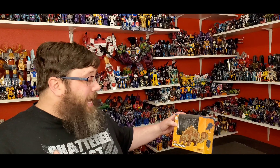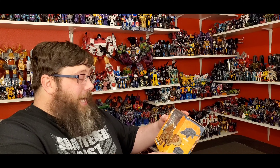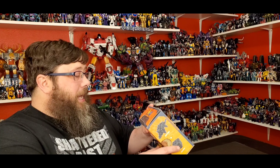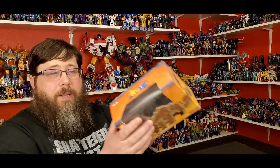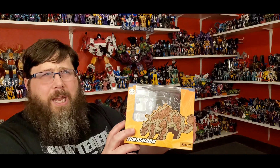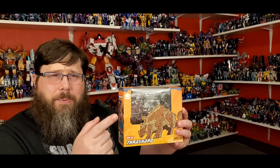So 52 Toys — I've got a couple of their products and I really like them. I got this guy, I've messed around with him a lot and I love it. I ordered some more, so I'll be getting a couple more here. We got 52 Toys BB-26 Thrashard, and it's a Beast Box. This little fella is a little dinosaur that kind of looks like an ankylosaurus.